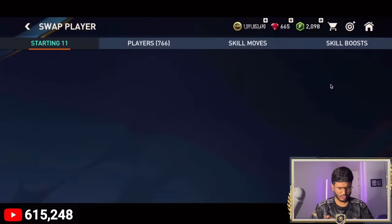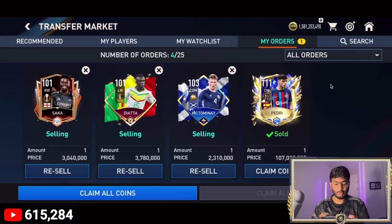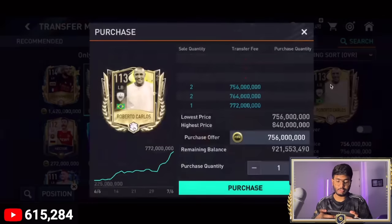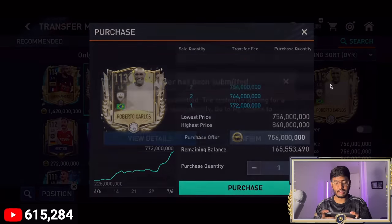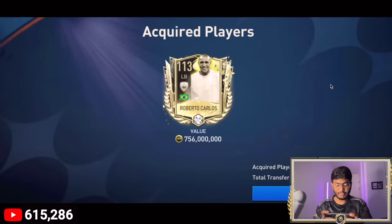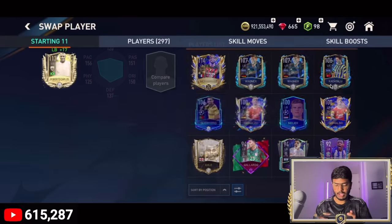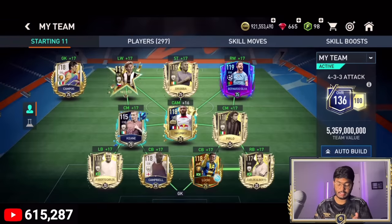Pedri finally sold for 107 million coins. Roberto Carlos is going for 756 million coins — he's going to be the left back for this team. We just blasted 756 million coins for a left back. Replacing Theo Hernandez with this 117-rated ultimate team card. And yes — we have achieved 136 overall!